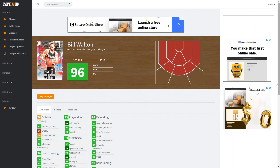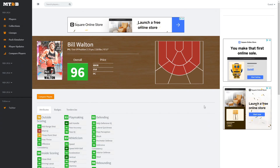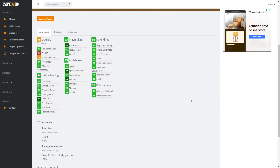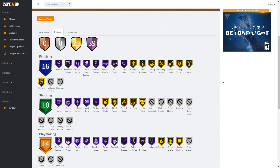Next we have a PG/center Bill Walton — it's awesome that they made him a PG/center because he'll definitely be better as a center. I don't really know if you want to run a 6'11" PG. He has a 95 mid-range, 73 three-point shot, 90 free throw, 94 driving layup, 95 standing dunk, 90 driving dunk, 97 post hook, 98 post fadeaway, 86 ball handle, great playmaking, 92 speed, 89 speed with ball, 92 acceleration, 98 stamina, 98 in both rebounding, 92 steal, 98 interior, 94 perimeter, 98 blocking, 93 lateral quickness. He has 39 Hall of Fame badges.